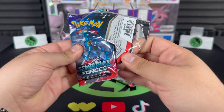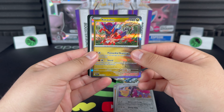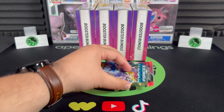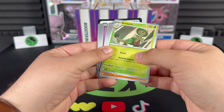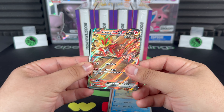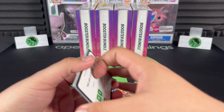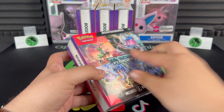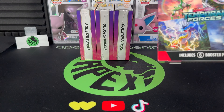Mawile and Koraidon — not bad. Last pack magic, can we equal bundle number one? Bronzong, Mudbray, Keldio — and there we go, Gouging Fire EX! We equaled it. 50% hit rate — not bad at all. We still need a big hit though, we've got six bundles.